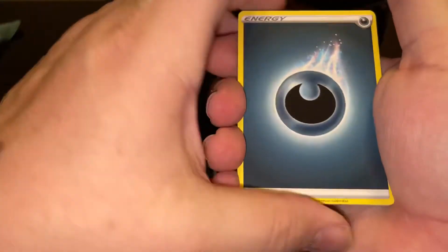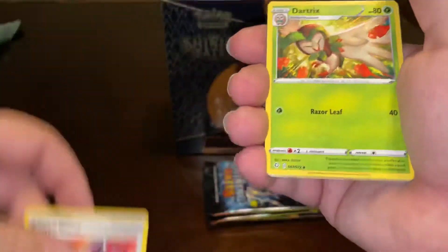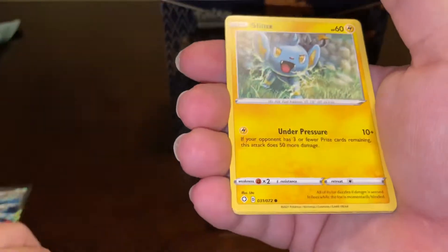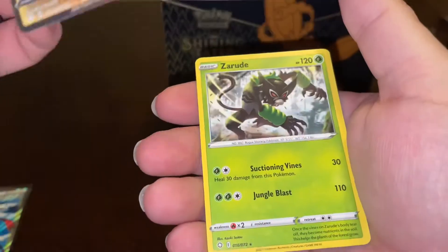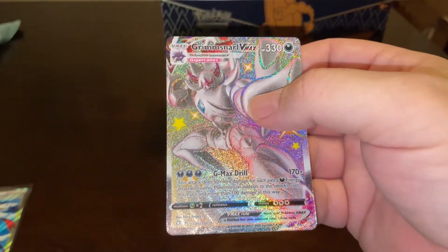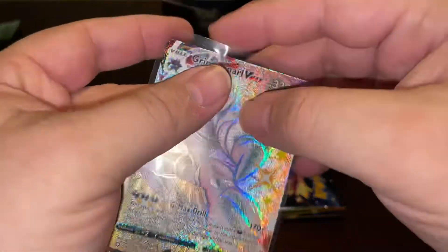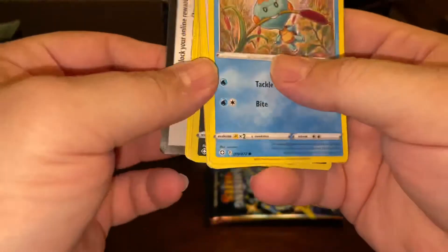I don't know if I got like what they call a hot box, because I just saw another large shiny in this box. What does that look like? Another Grim Snarl V-Max. Wow — two in the same box! I could have wished for a Charizard, but hey, I'm not complaining. Still nice. It's been a hot box in some aspects, I guess.